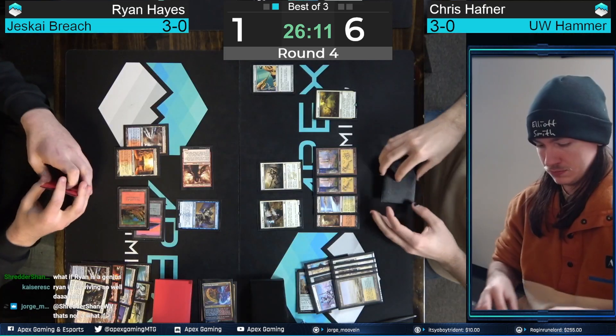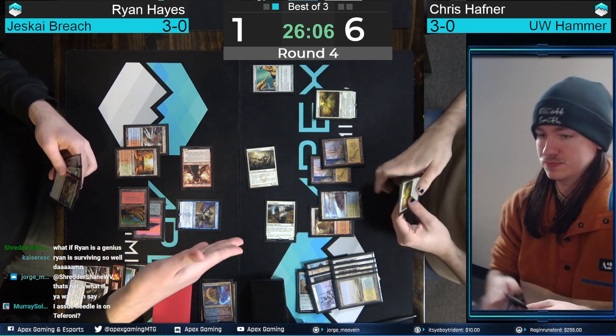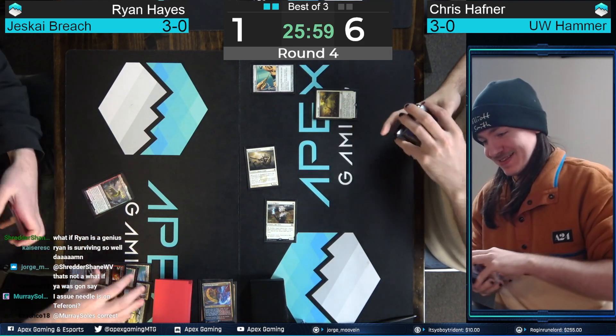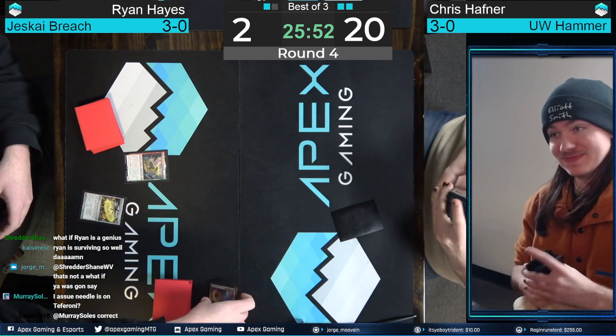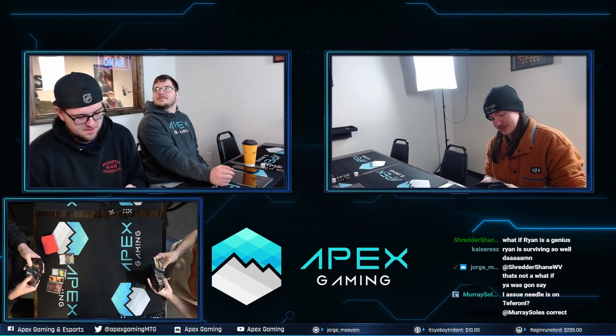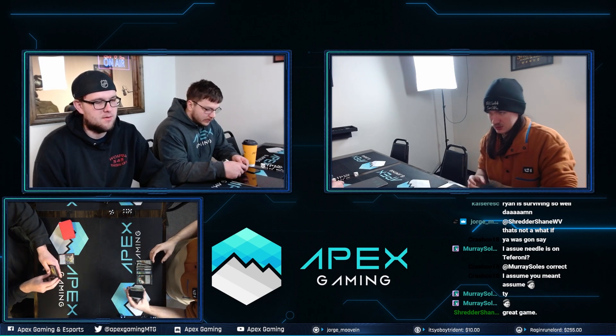A top-decked Puresteel Paladin and a Giver of Runes going back Ryan Hayes's way. That's a big Giver of Runes. Any creature is tough because DRC has to attack, so we're going to need some answers. That's a Ledger Shredder and a pass — not going to be good enough unless there's another answer. Blacksmith's Skill is going to cut off that out. Protection for blue and attack — Ryan Hayes loses the game. Hafner takes it two-oh, moving to four-and-oh with his Blue-White Hammer build. An almost incredible comeback from Ryan Hayes, beaten by some really impressive play from both sides.